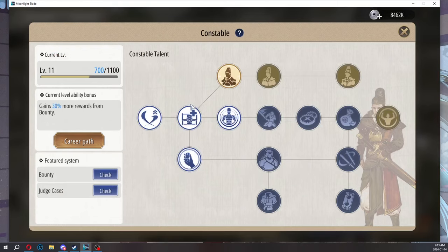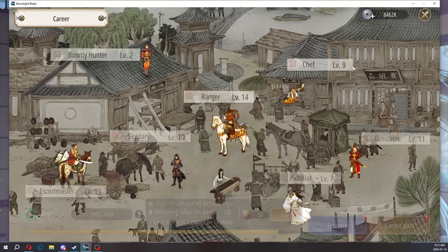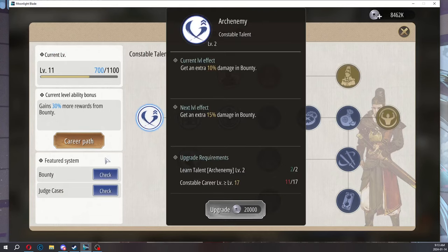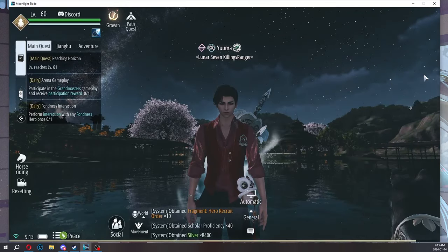We have constable. Constable is like if you ever played Phoenix Wright — you're just kind of gathering evidence, testimonies, and trying to figure out who the suspect is. Not everyone's cup of tea, but the bounty system is something most people have to do. You do the bounty system for specific quests, such as the fellow weekly quests, and also there are adventure quests that require you to do bounty.